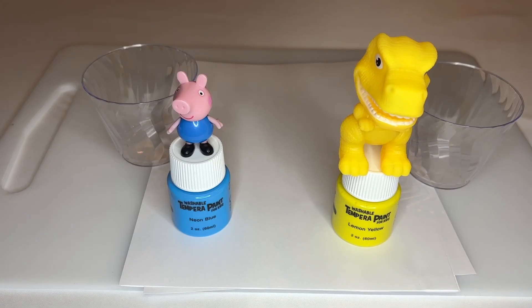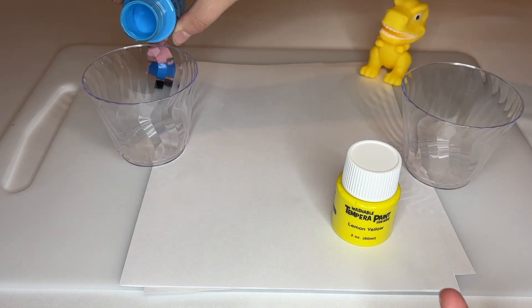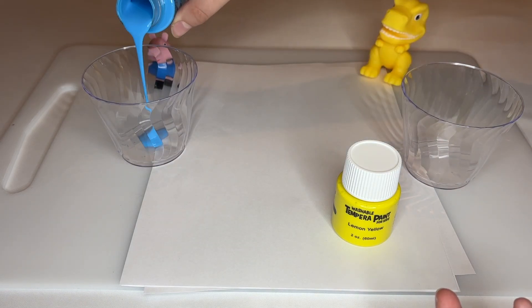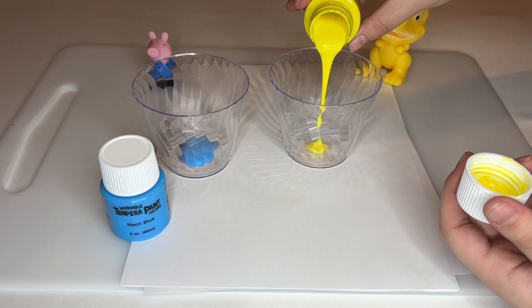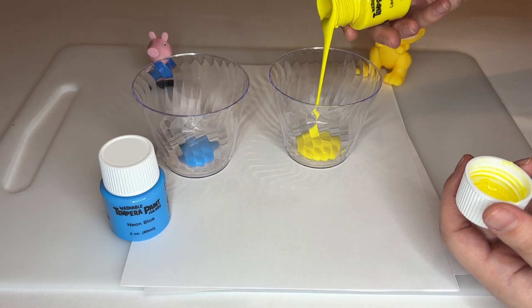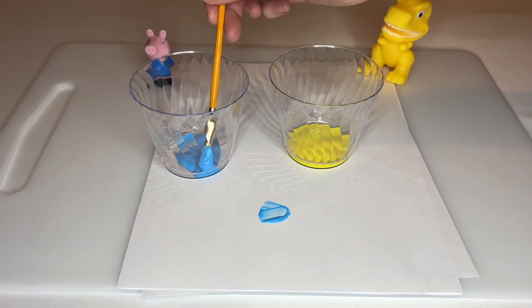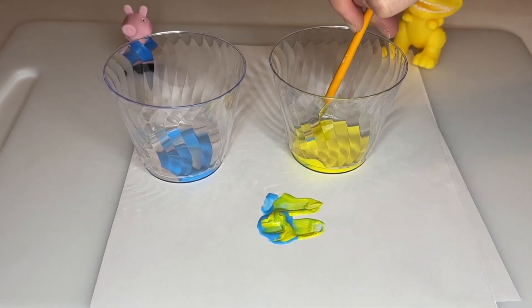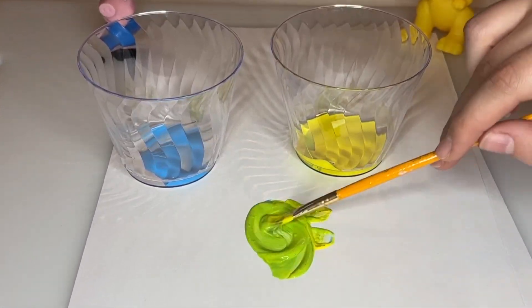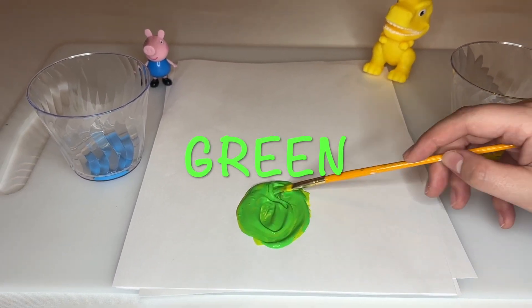Our friends are going to help us learn what happens when we mix blue and yellow together. No way! Blue mixed with yellow makes green!